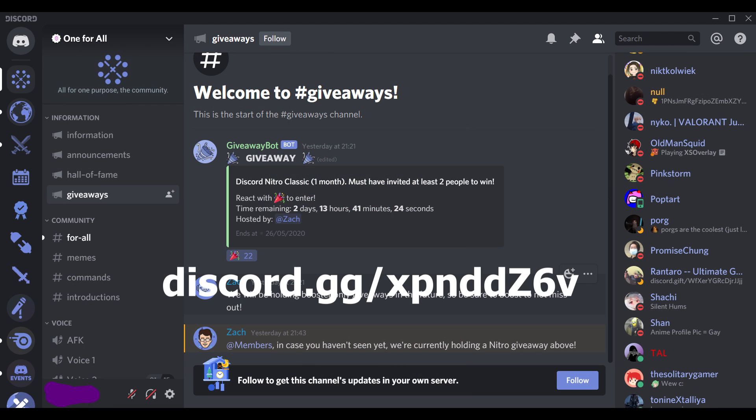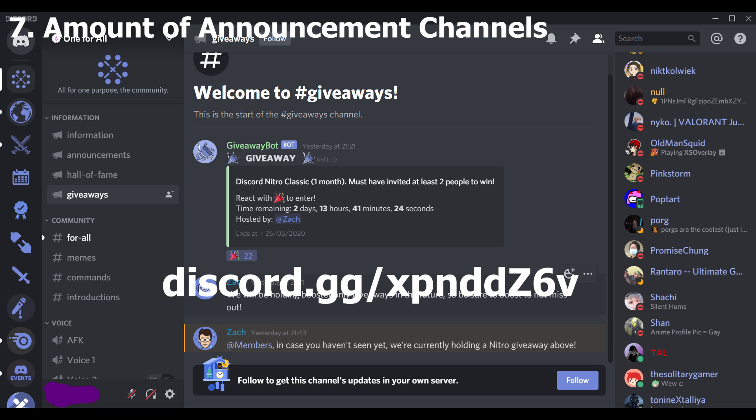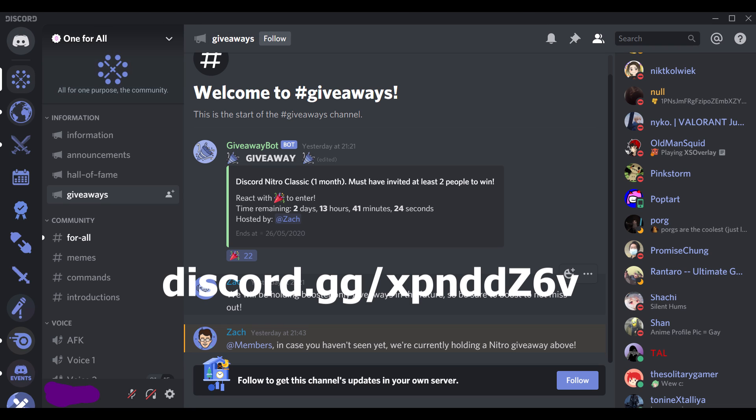The best way to make your server look appealing comes down to three separate methods. Firstly, you do not want to have too many announcement channels, as this makes users not see the main focus of your server — which is where you talk. A good reasonable number would be four channels in a single information category at the top, with a maximum of six, as any more would be less appealing to users.